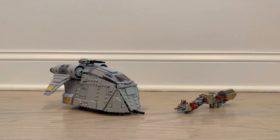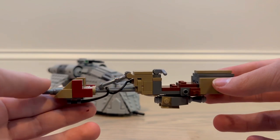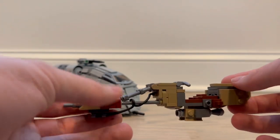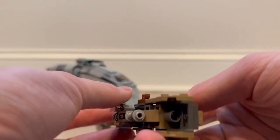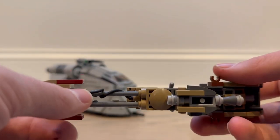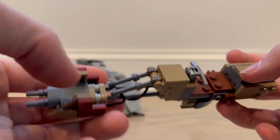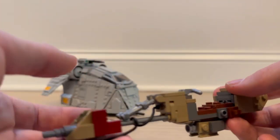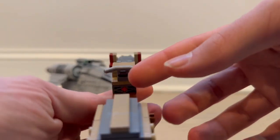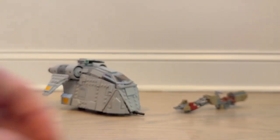Moving on to the set — we'll start with the speeder since it's the smaller part of this review. It looks pretty good; it's a very interesting design, one I don't think I've really seen on any other speeders that LEGO has made. There's some engine detail on the underside, and they use the whip piece that you have to wrap around a beam. They also use double-sided lightsaber hilt pieces on the bottom. Simple but interesting and definitely different — though there is a visible red pin through the model.